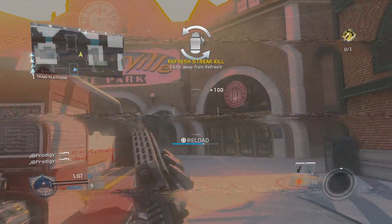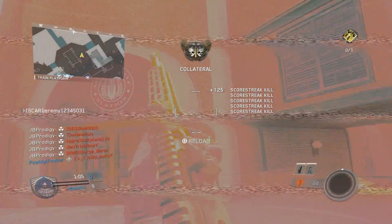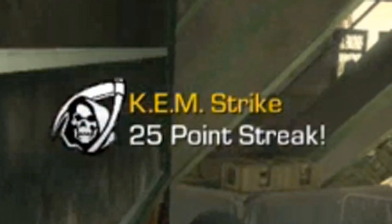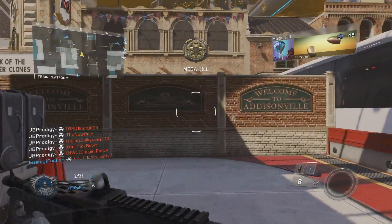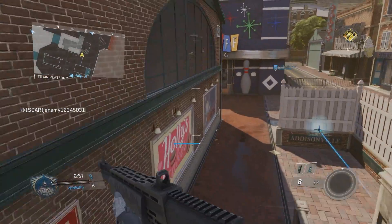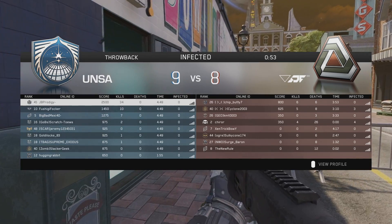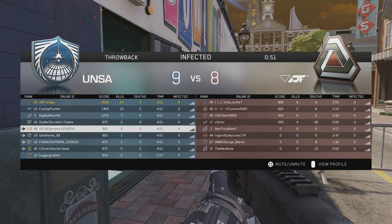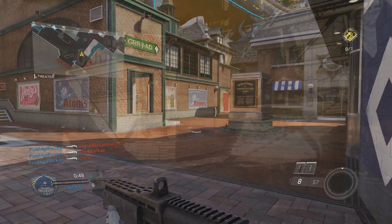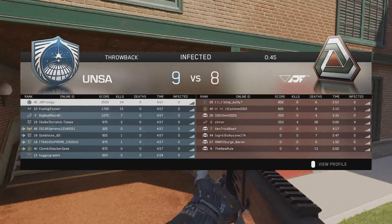The closest resemblance I can see this having to a nuke in a different Call of Duty is the KEM Strike in Call of Duty Ghosts. Whenever the bomb drops the maps turn a tint of orange, and it did that in the game except for team deathmatch in Infinite Warfare. What's different about the Atomizer Strike is that there are no dynamic map elements that change whenever you get a nuke, like it was on Strike Zone when you got a KEM Strike. Those are the only factors I really saw as similar.